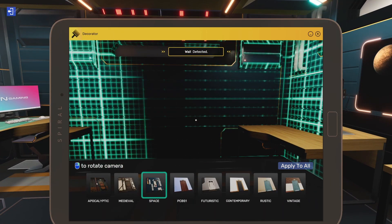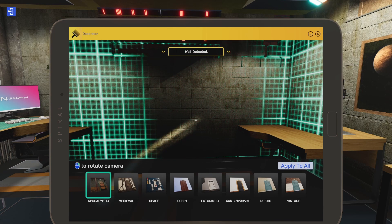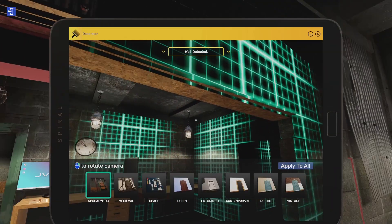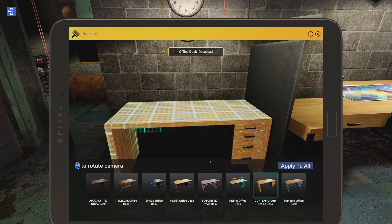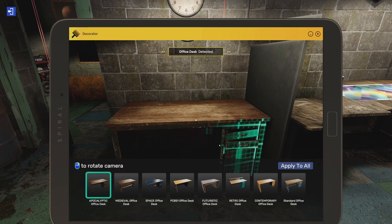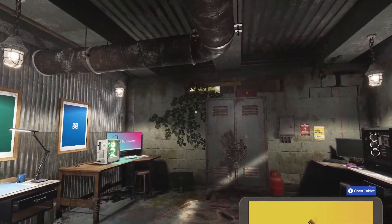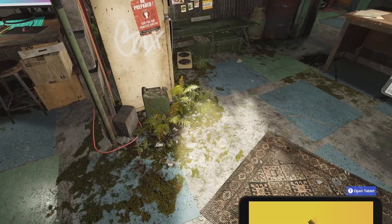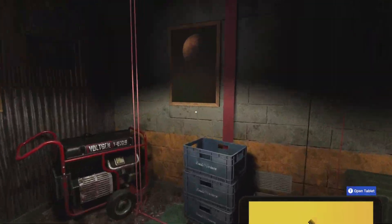We've got a new free workshop theme called 'Apocalyptic' that we're going to check out. Let's apply to all. We've got concrete walls, a bunker-style ceiling, and apocalyptic office desks. Let's choose that and apply to all — some disheveled drawers there. Look, it's apocalyptic! It performs much better when you're not in the Decorator app. There's stuff growing around. Pretty cool.